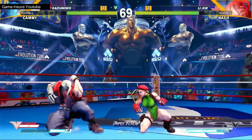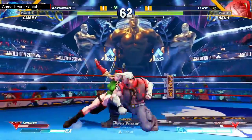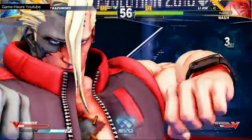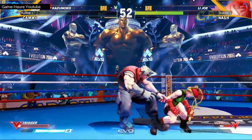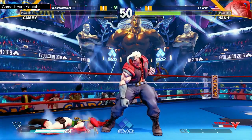Uh-oh, there he goes — Kazunoko is in. He just ducked under it! One more V-trigger dive kick will do it for Kazunoko. He's almost out, confirming to the super, but he's gonna be able to do it here. Spends the Critical Art — is this enough to take out Cammy? Low health, 500 health. It won't do it. Just needs one. Kazunoko kind of took the risk there — she didn't want to get hit by the uppercut. That's a punish.